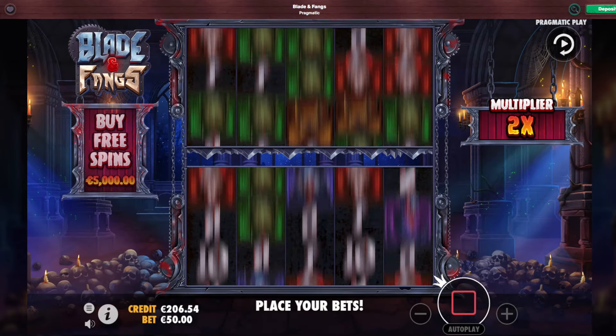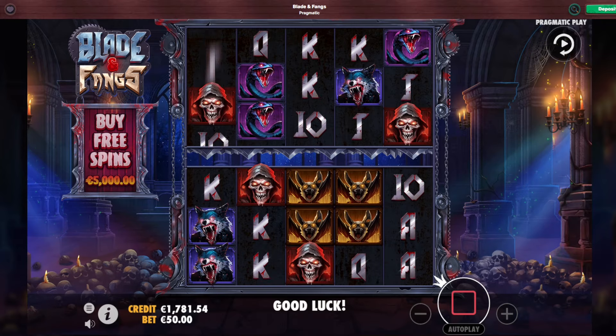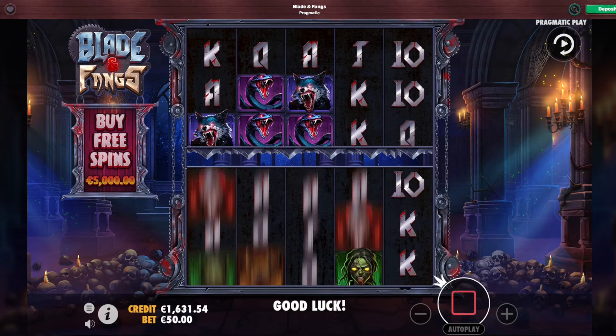Multiplier — we're down to 200 euro. Can you get a full line? Jacks are connecting — 1,600 euro back at least. That is something pretty good. I'll do a few more and then we can buy one more bonus, right? We can buy one more bonus and maybe we win. Could pay 5,000 back.